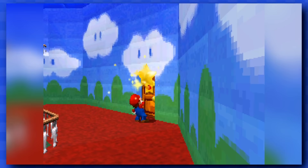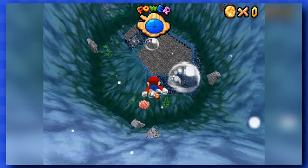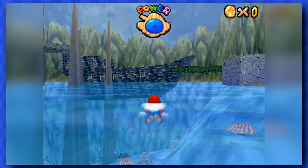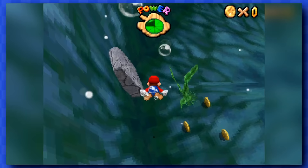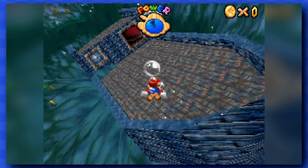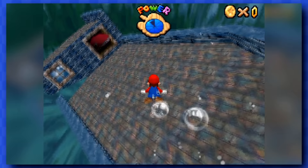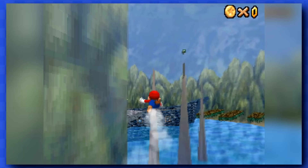Speaking of easy stars to get, Jolly Roger Bay is the easiest level for this quest. It takes place underwater for the most part, and there's like a million ways to dodge the few coins that this level throws at you. You'll be able to get one star from the sunken ship, one star from the evil eel, another star from the treasure chests in the cave, and a fourth one by using the cannon to blast to these pillars. Easy four stars for us.